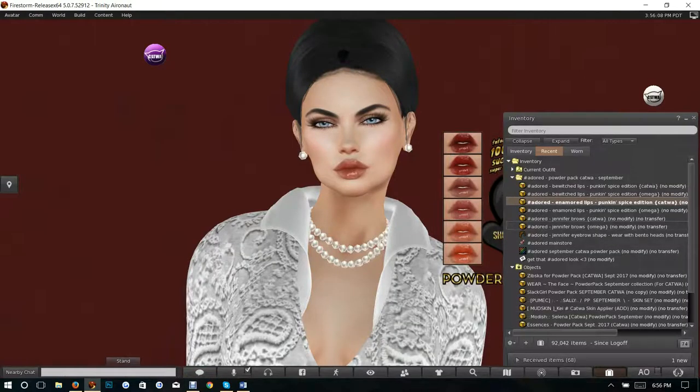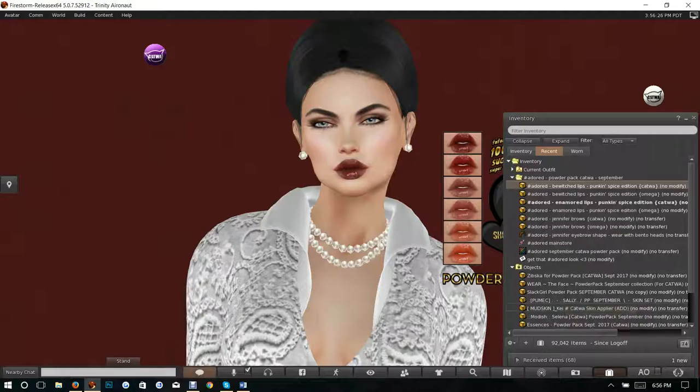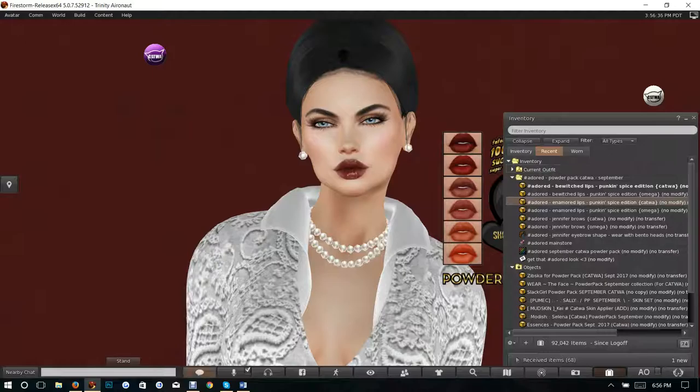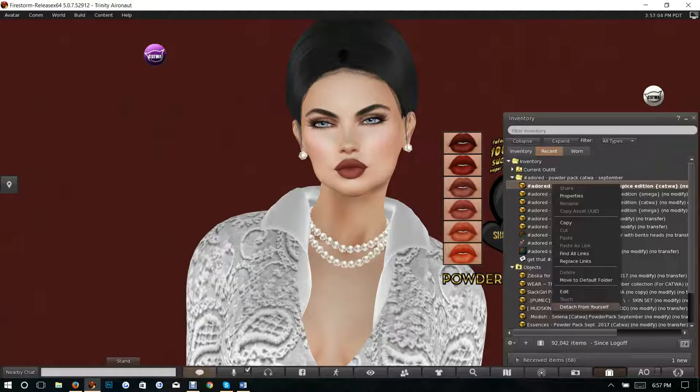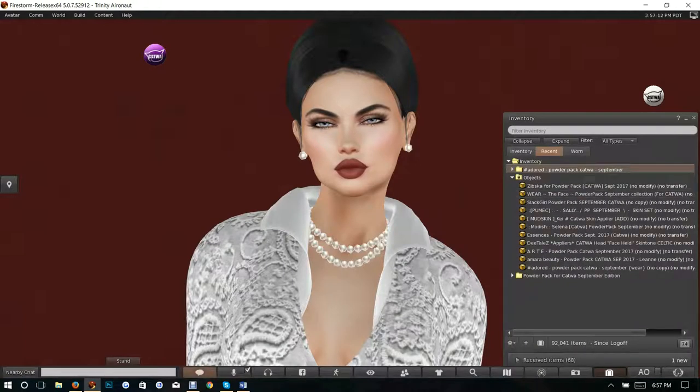Let's try the Pumpkin Spice Adored lips — add that and remove the Enamored. Oh, aren't these beautiful too — this has more of a matte lip. Doesn't it look gorgeous? Very different colors as well. That's the Adored lips. I'm not going to put on the brow shapes because I do have these really strong brows on. So that is Enamored by Adored. Let's move on to Amara Beauty.